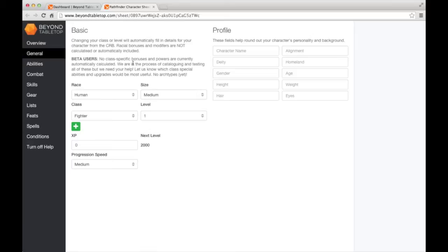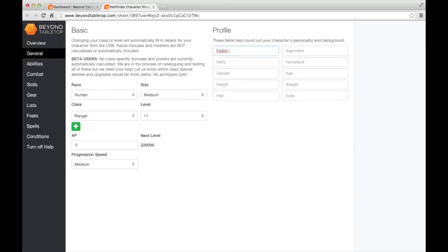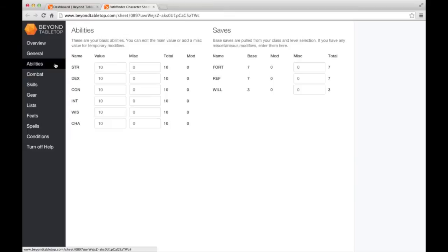The next tab is the general tab. Here we can start building the basics for our character. I'll go ahead and make a level 11 Ranger, and we'll name him Faldor the Hunter. You can enter other profile details over here on the right, and a few others on the left.